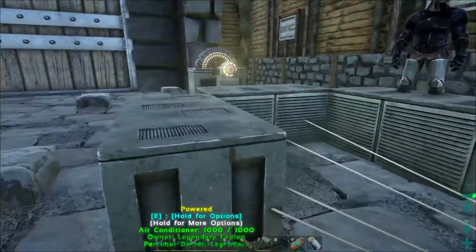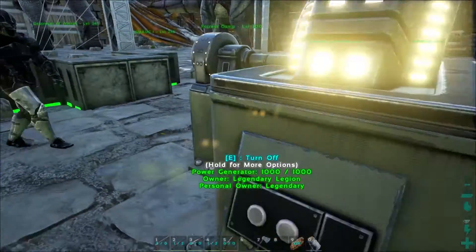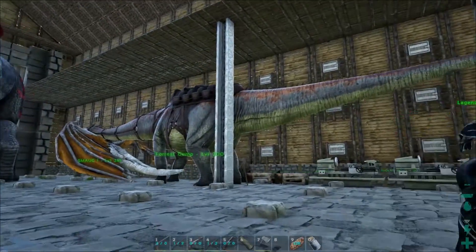You need a lot of cables and some air-conditioning units to hatch those eggs. There's a little generator which powers both the air-conditioning units and both of the lifts which take you upstairs in the storage.